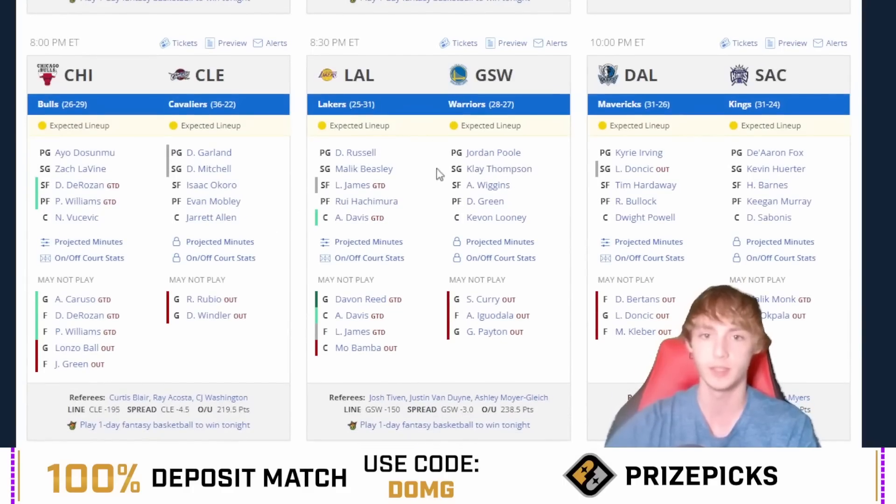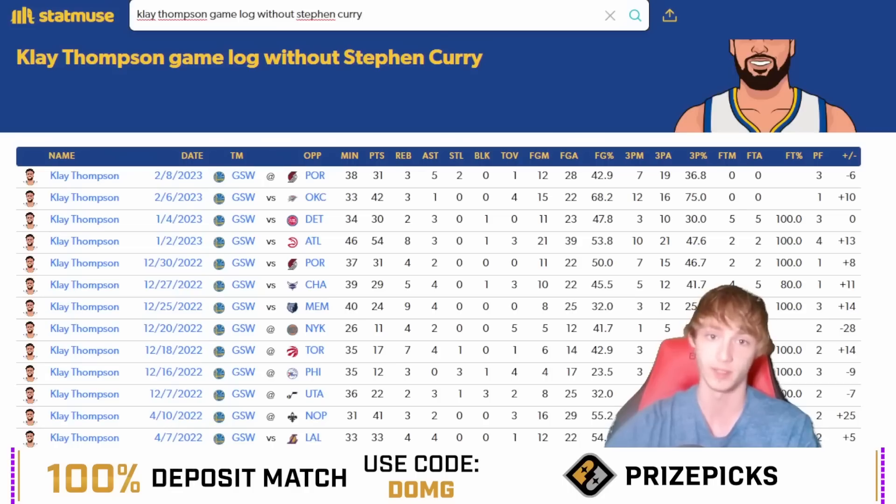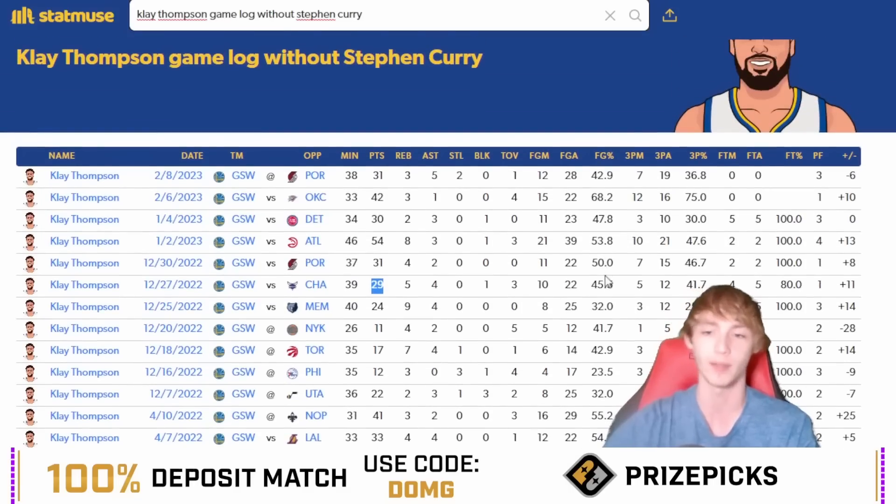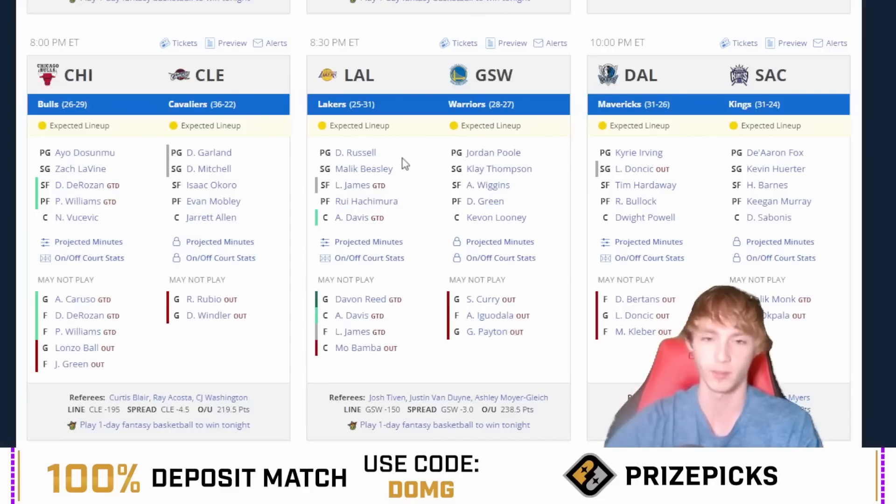He's a shooting guard and he's facing the Los Angeles Lakers today. He's been on fire this season without Stephen Curry — at least in the last six games. In the last six games, he's scored 31, 42, 30, 54, 31, and 29 points. He's had 22-plus attempts in all of those six games, even 25 attempts against Memphis, though he shot 32% that game. I don't think the Lakers are going to stop him tonight — I don't think Malik Beasley is going to lock Klay Thompson down that much. It's a three-point spread and a 238.5 over-under, so they're expecting a lot of points to be scored and not expecting a blowout. So Vegas is liking this game to go the distance and have a lot of points scored — that's good news for Klay Thompson.